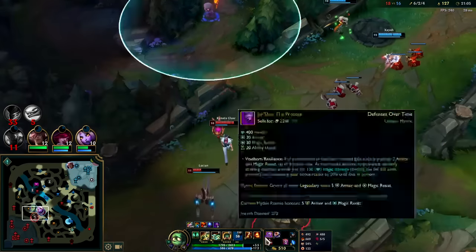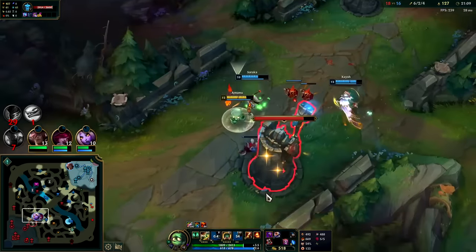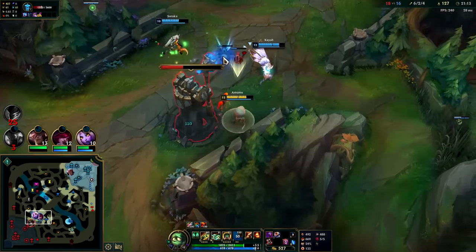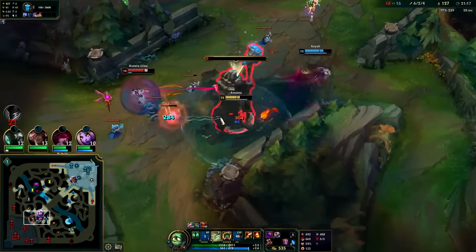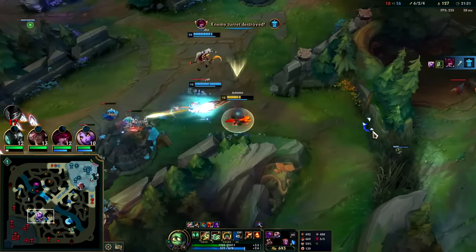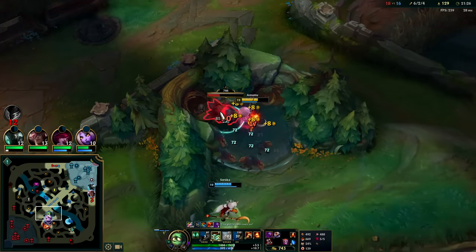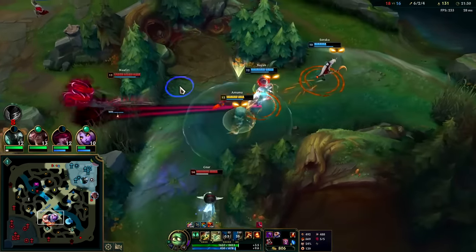I'm pretty big now - double armor items, double health items, some Dark Seal stacks. Avoided falling too far behind in the early game and now we're able to make up for it in the late game. They're also making mistakes to be fair - it's not like they're playing flawlessly. If they played flawlessly it would be very challenging for us to come back from the position we were in.